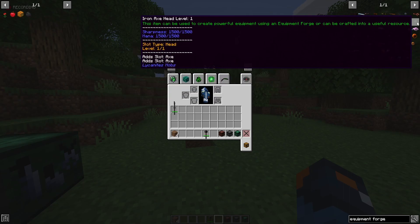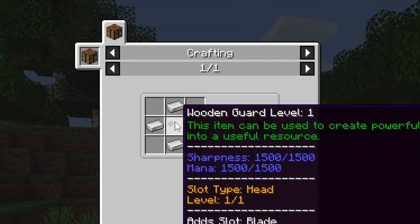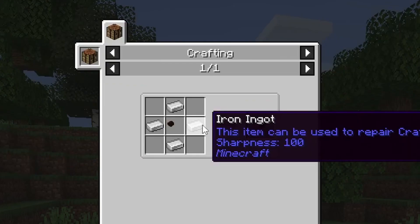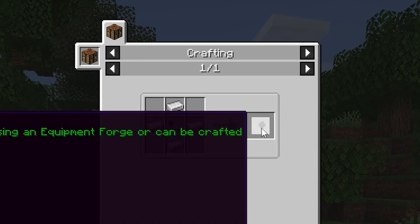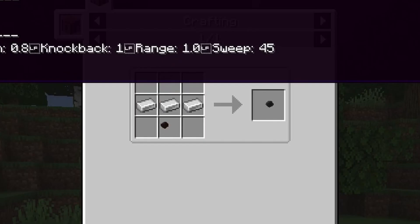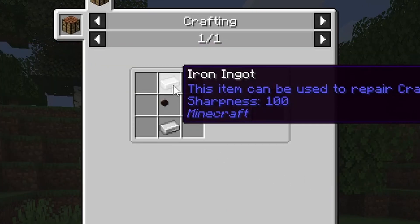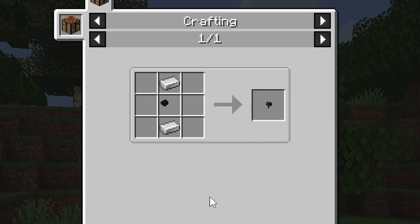For the axe head, the iron axe head: you put in a wooden guard made through three sticks, and four iron around it to get an iron axe head. For the iron guard, it's three iron above the wooden guard. For the iron pike joint, you use two iron ingots and the wooden guard.